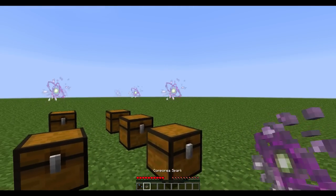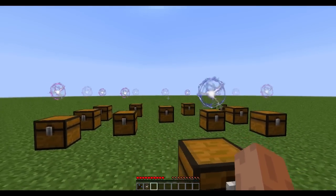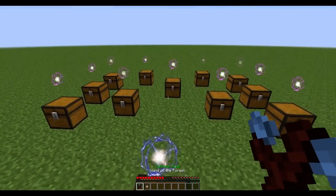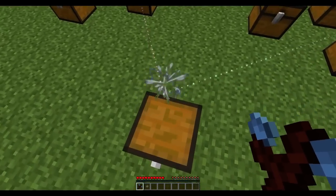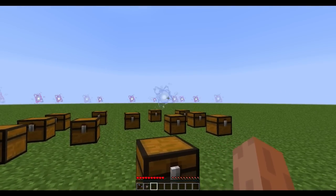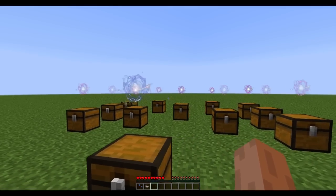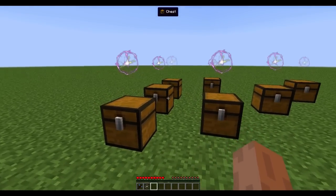There are normal Corporea Sparks, which are the ones I have in my hand, and then the Master Corporea Spark, which controls all of the other normal ones around it. If I right-click with a wand, you can see the network itself and everywhere it's connected to — it just makes a little line that goes towards them. These link inventories together in order to index them, of sorts. That's a bit of a way to explain it, not very accurate, but it works.